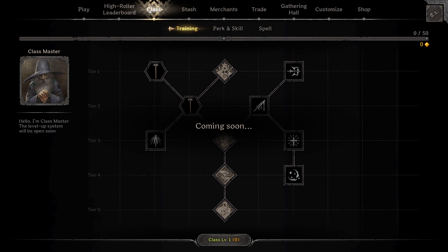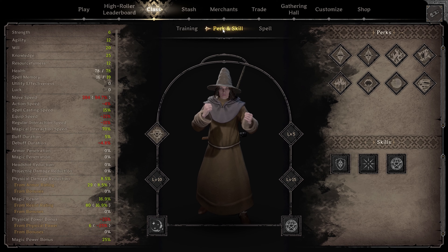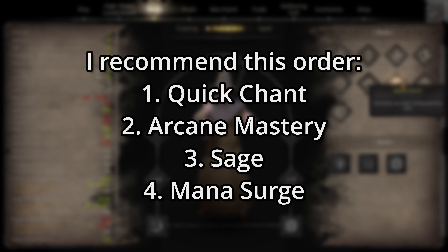First, let's change our perk from Mana Surge to Quick Chant. We don't have gear yet, so it's not our first priority. Quick Chant will help us get spells off quicker, which is going to keep us alive more.